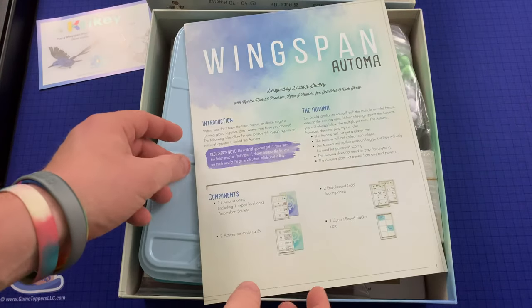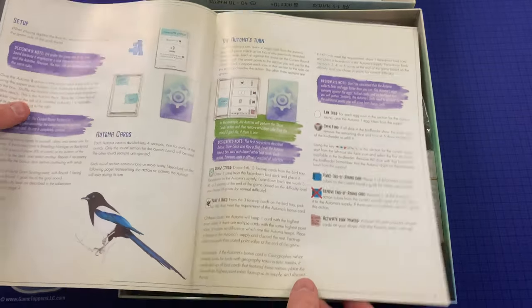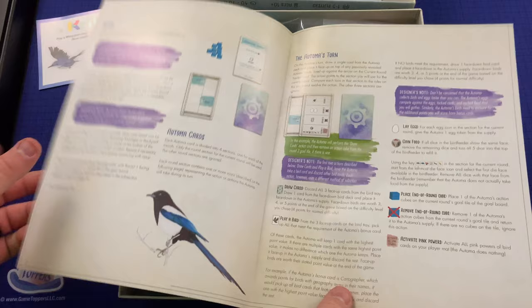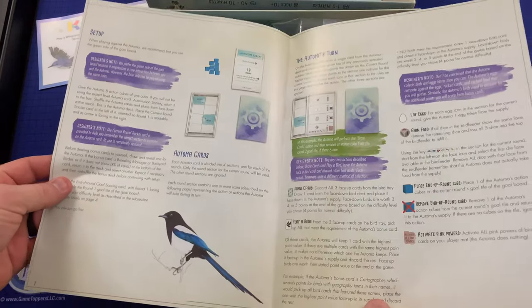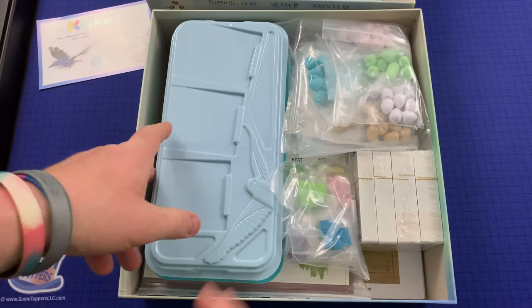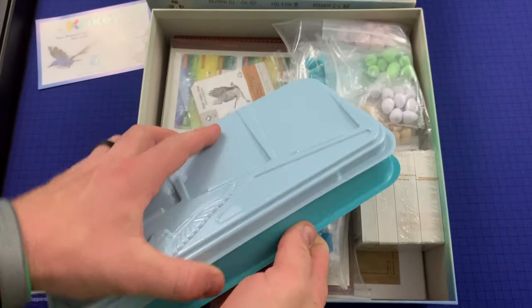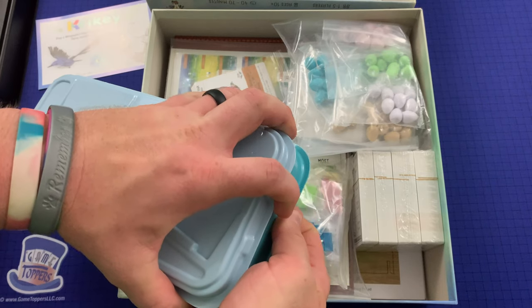And here is the rulebook for the Ultima — setup and just a few extra pages to play solo. Now it looks like Easter in here with all these pastel-colored eggs and everything.